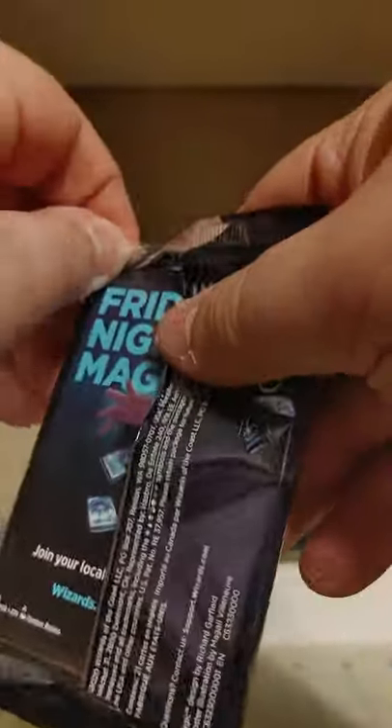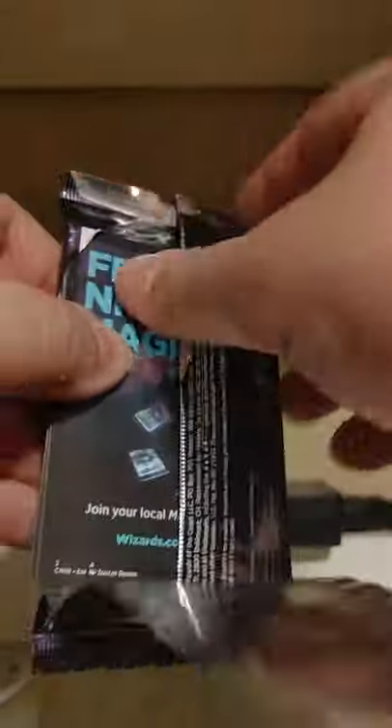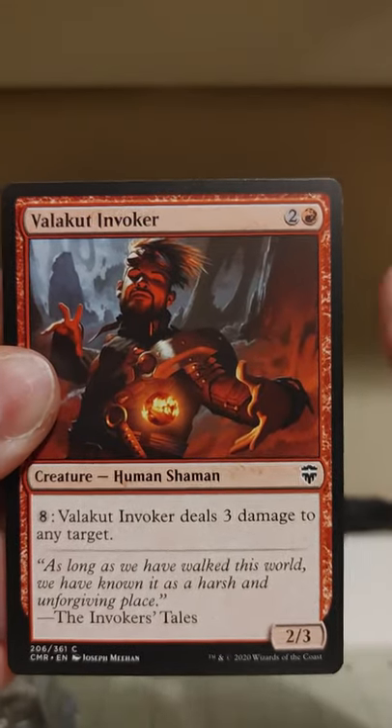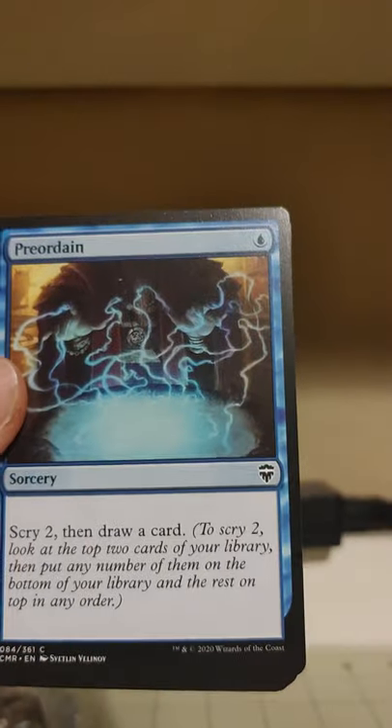So here we go, we're going to have some more Commander Legends fun today. Wouldn't it be crazy if we somehow did even better than a Mana Drain? I really don't think that sort of thing is in the cards, so to speak, but let's give it a try anyway. We're starting with Valakut Invoker, in which I could pay 8 mana to deal 3 damage to any target. That does not sound economical, to say the least.